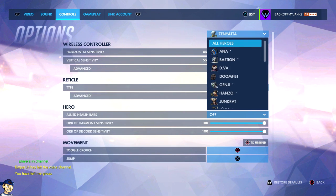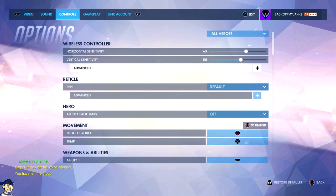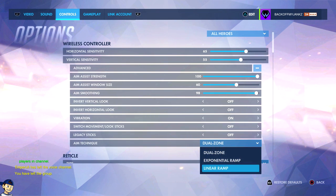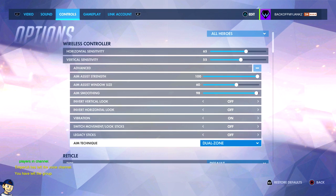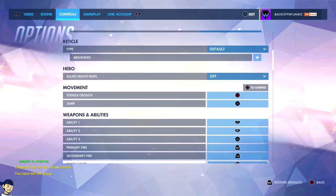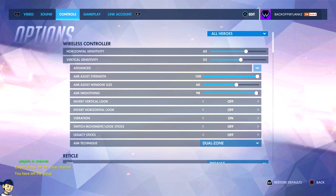Very important to take from this: these are my settings, these aren't your settings. Everybody's different. You can go to your aim technique — there's three different options to choose from. Some people like linear ramp, some people like exponential ramp. I like dual zone; I won't use anything but dual zone. But everybody has their own cup of tea. I hope it helped. I hope you can use these sensitivities to kind of build a basis on what you're trying to do. But find your own, tweak it. You'll have to play a lot, keep making little changes here and there, and you'll eventually find your comfort zone and what works for you.